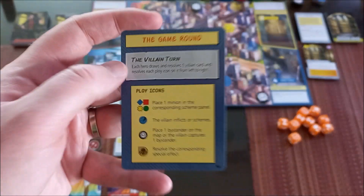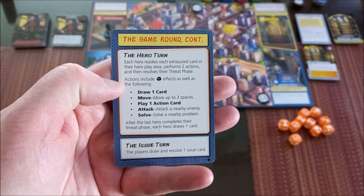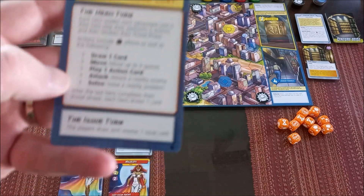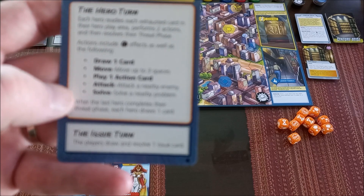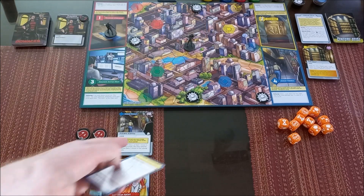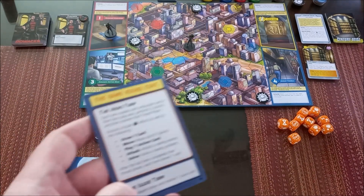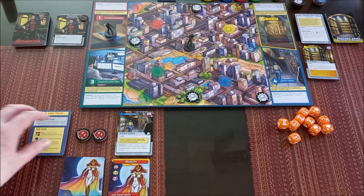Here's the game turn structure. First, the villain takes a turn. Then the hero takes a turn with two actions. After the last hero completes their threat phase, we draw a card, and then we take the issue turn. That's the basic flow.